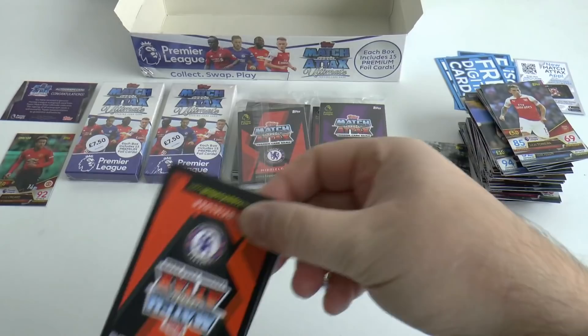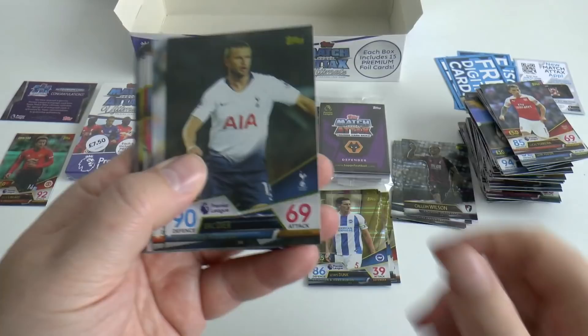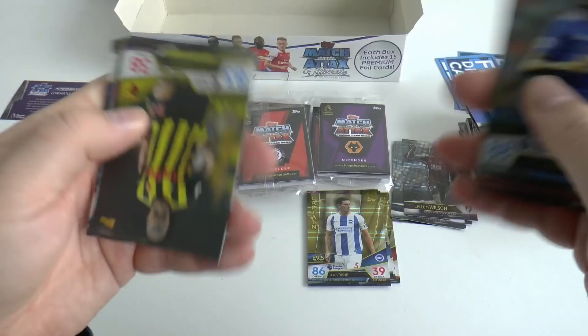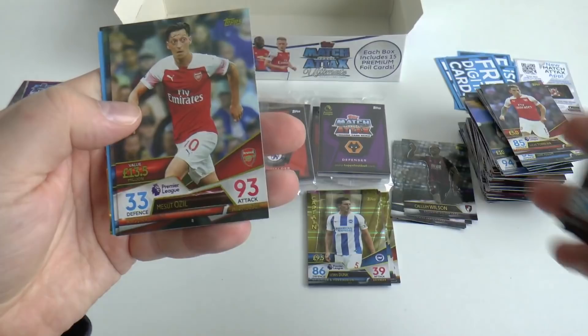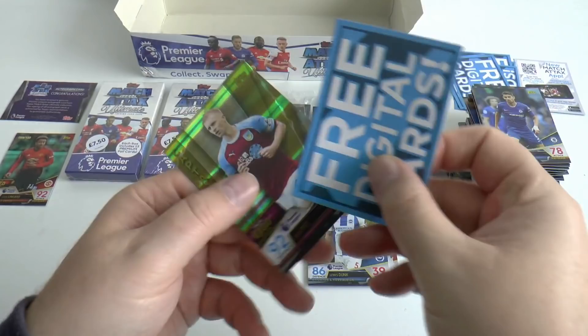Next pack: Spurs as Dyer, Fred, David Silva, Joshua King, Ndidi, Cabaselli, Cresswell, Glenn Murray, Mitrovic, Zohore, Redmond, Berg, Gudmonson, Mesut Ozil, Jorginho as the base. And this time it's the Burnley captain — central defender Ben Mee.